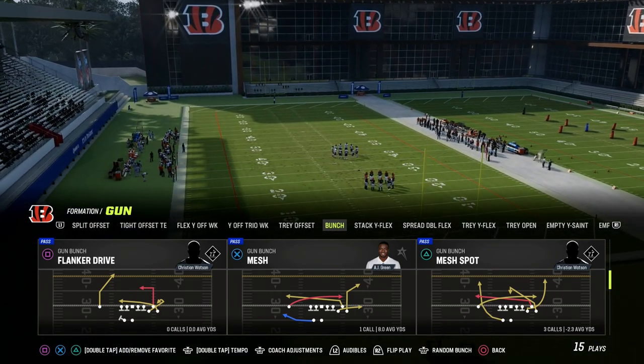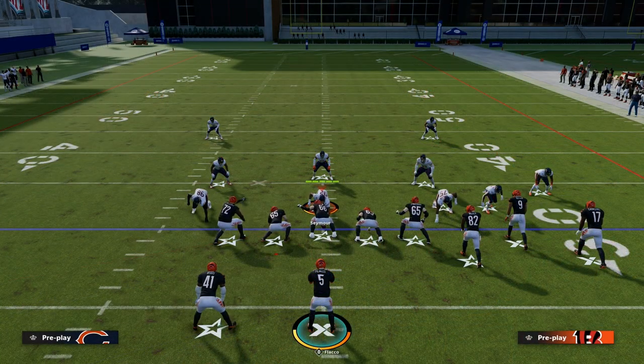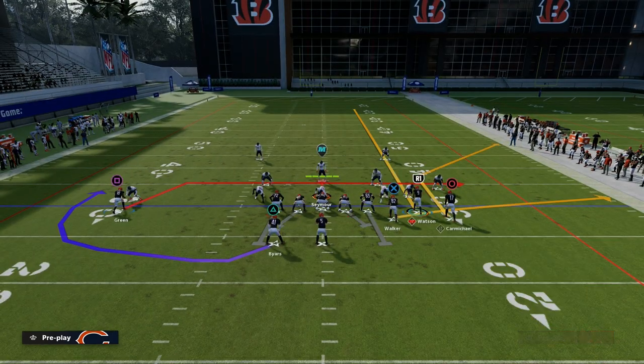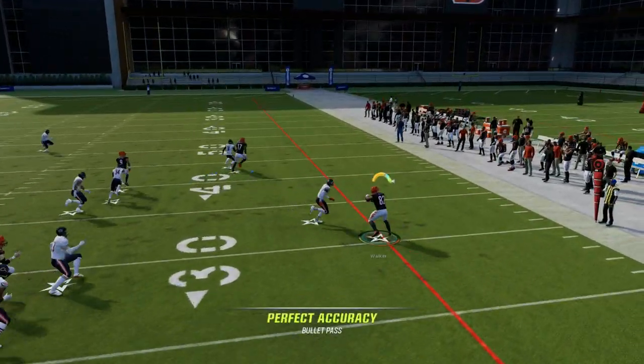Gun Bunch Mesh — this is one of my favorite plays in the game this year, and it's out of the Gun Bunch. On the right side, we have a really good flat route to the tight end and a really good corner route. It's basically a quick stat play. We're going to streak our right side receiver, and our first read is always going to be this tight end flat route.